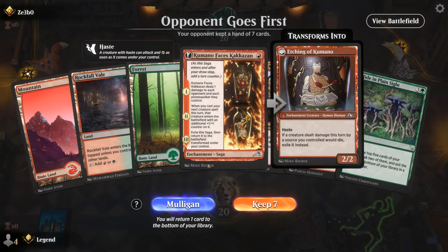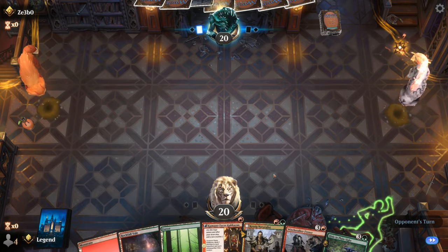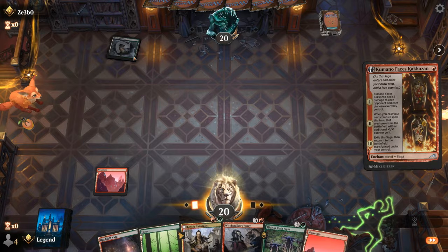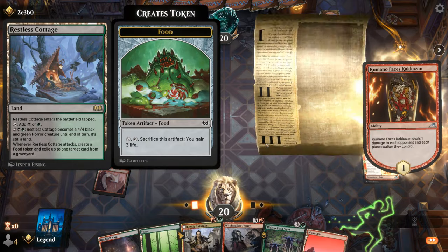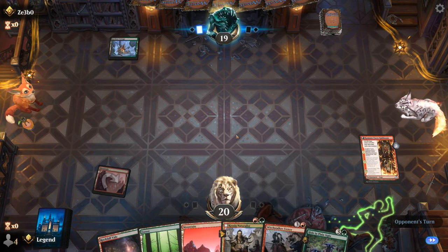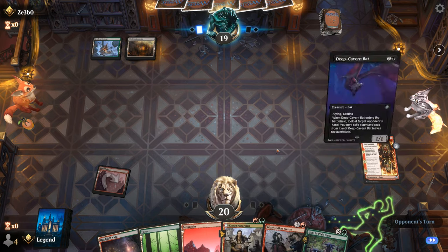We're on the draw with a decent hand — Kumano into Naturalist, hopefully turn 3 Hide in Plain Sight. Opponent is on black-green, so likely a midrange deck. We can expect them to answer the Naturalist, so hopefully we can ramp our way up to Hide in Plain Sight.